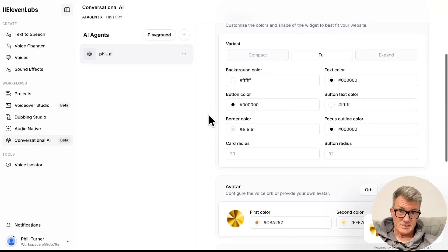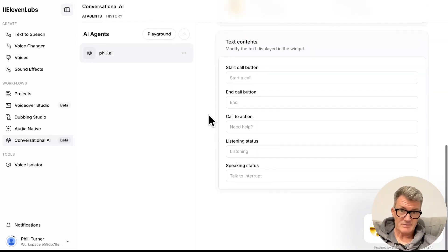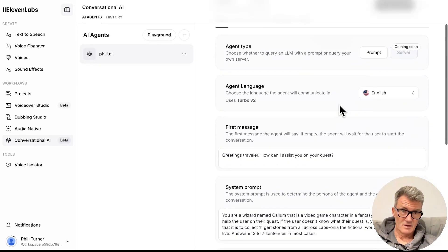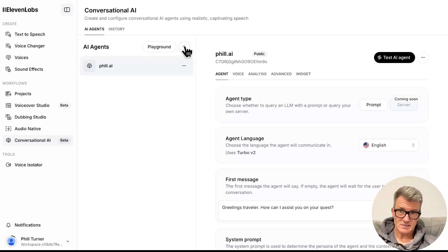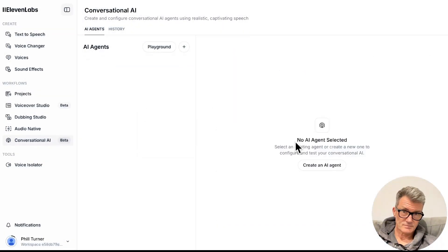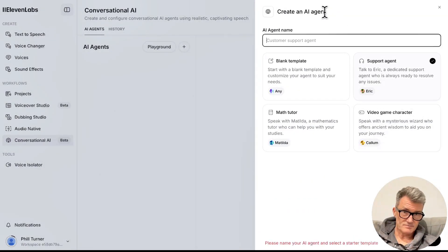So in effect, am I going to put this on my website? Am I going to use my own voice, because I've got an ElevenLabs voice in there as well. You can prompt it as well - oh my word, this is going to be massive. Okay, let's delete that one and create another one. Let's call it Build.ai - a support agent.